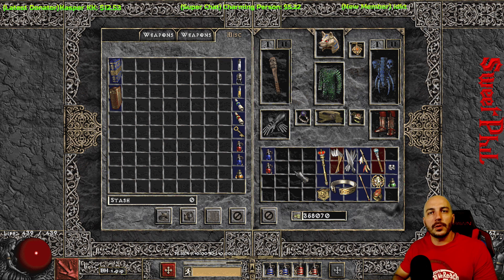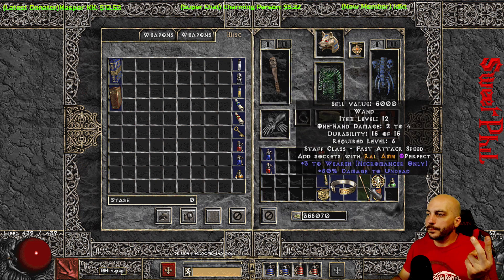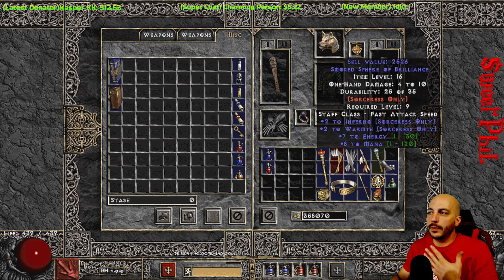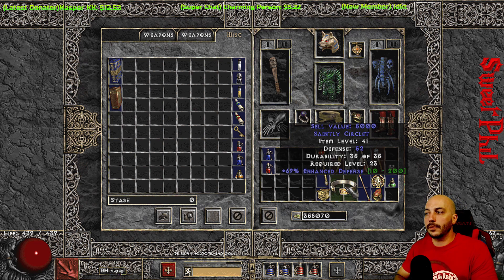The next thing to look for is class-specific items to sell. Just because this Wanda has 'Cleansing' on it, it sells for over 4,000 gold — absolutely amazing. Any barb helms, druid helms, necromancer wands, or sorceress orbs are going to sell for a ton of gold, especially if they have any skills on them. If you're lucky enough to find a circlet, those will obviously sell for a ton too.